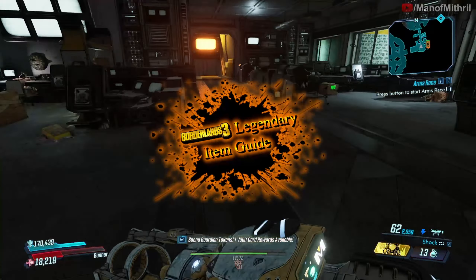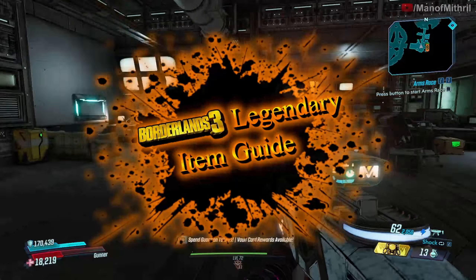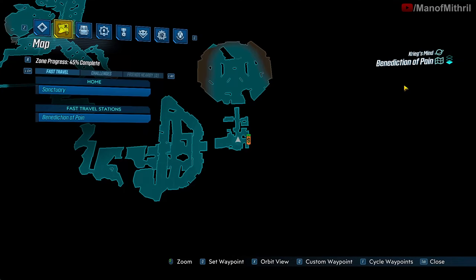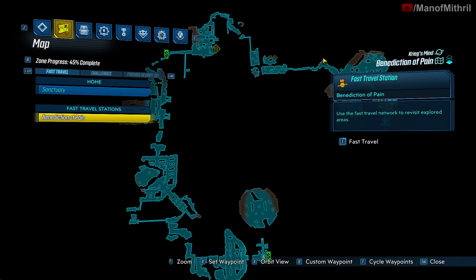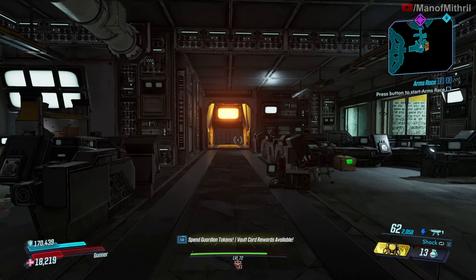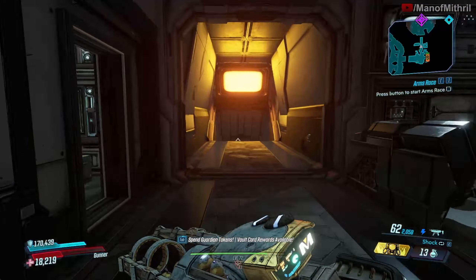Alright guys, this is Mithril back with another Borderlands 3 item guide video. Today I'm here in Craig's Mine at the Benediction of Pain. You spawn here and you have to make your way all the way through the map to right here where Dr. Benedict is.